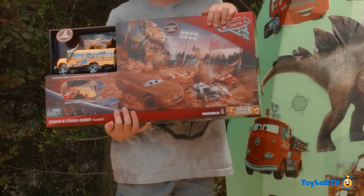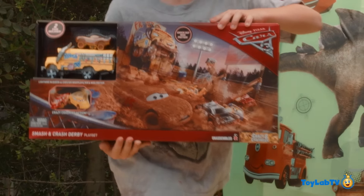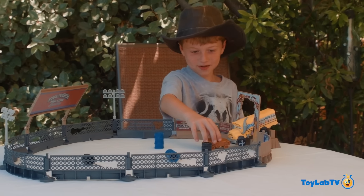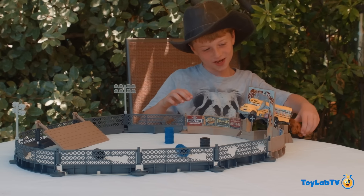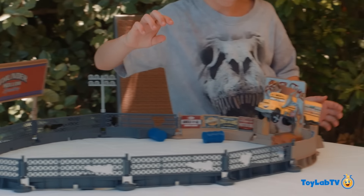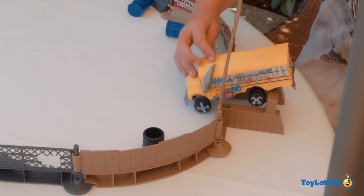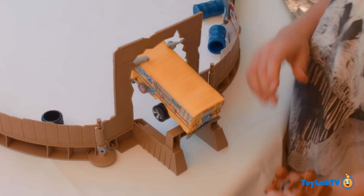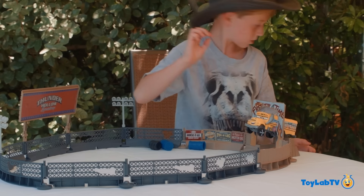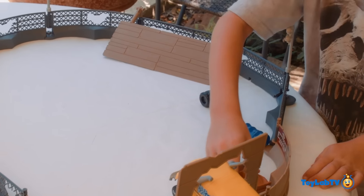What you get, man? It's the Smash and Crash Derby Play Set. Cool, let's open it up! So what's it do? You're trying to hit Miss Fritter and go right through here and escape. The side fell down again. You're supposed to race around the track and get by the bus there, right? Let's go see what else is in the egg, dude.